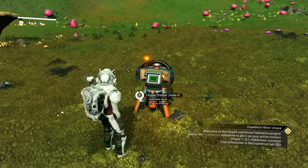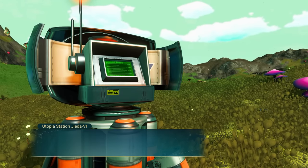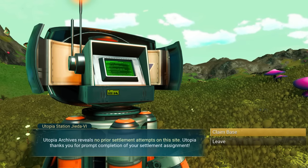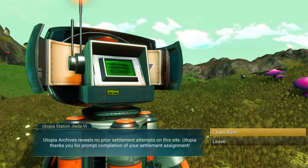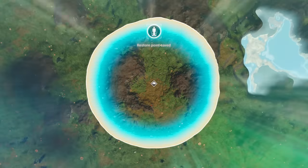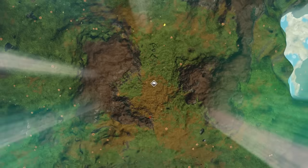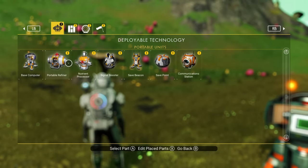Once you have it placed, you need to claim the area you're in. Searching Utopia Foundation Settlement Archives... Only one person can claim a single site, so you need to make sure there's no other bases around you. If there is a base, they won't let you claim it. You have to make sure you're the only one claiming it.